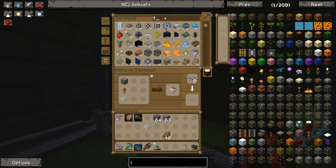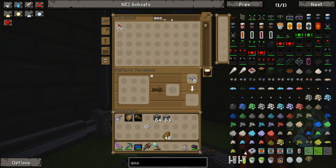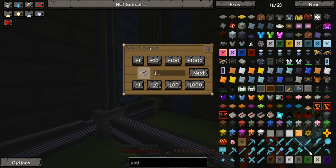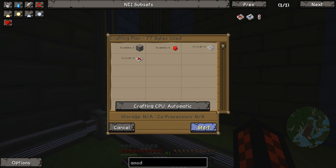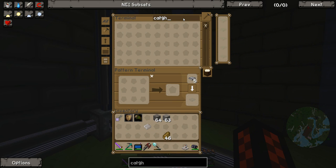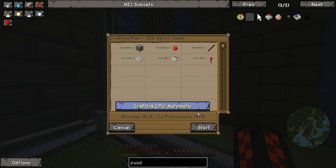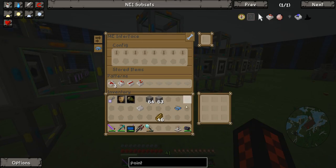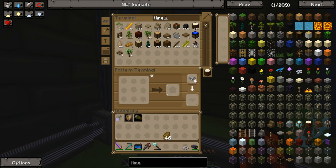I can now put the recipe for a timer in. If I grab some of these — anode, cathode, pointer — use for a pointer, it is the timer of course. That's that. So we put the timer in there and we simply request a timer.